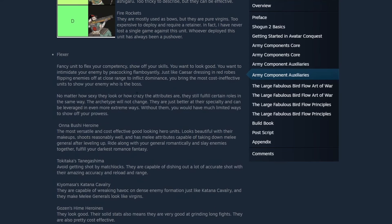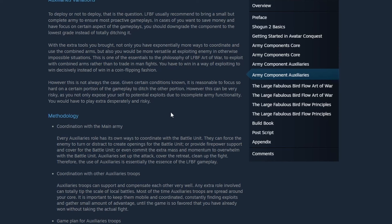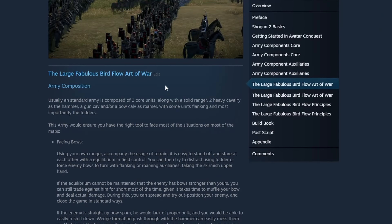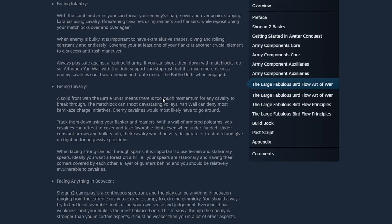The flexor section describes several other units you can use in conjunction with the above. It also talks about how to deploy your auxiliaries — you want them to work together to get free kills, exploit by distracting, harassing, skirmishing, disorienting, or bullying weaker units. Take advantage of different matchups and situations that present themselves in battle with your auxiliaries. The large fabulous bird of the art of war section discusses what tactics to employ when facing specific unit types.